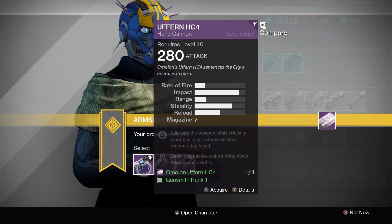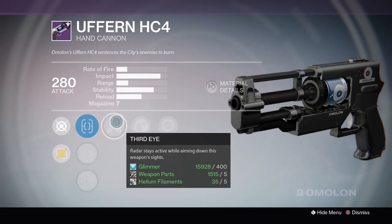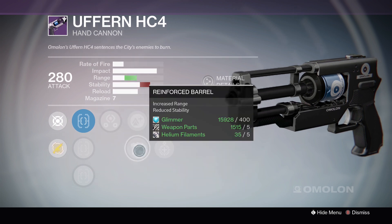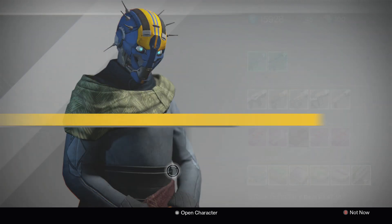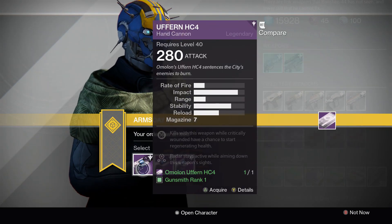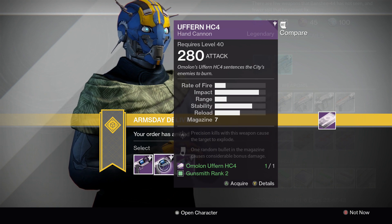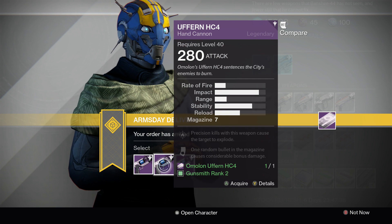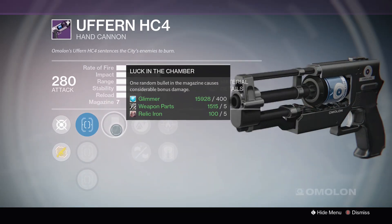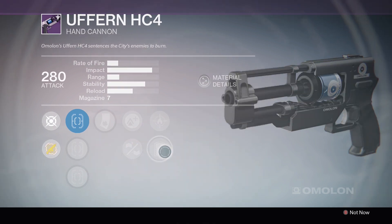Now for the Uffern, I'm going to check out Rank 1. The Uffern has Third Eye, Lightweight, Reinforced Barrel, Life Support, and Underdog. Pretty decent — I would actually recommend that one. But the overall best, out of what I can see, even though the other two have Luck in the Chamber, would be the middle one. Rank 2 has Luck in the Chamber, Lightweight, Rifled Barrel, Firefly, and Exhumed.